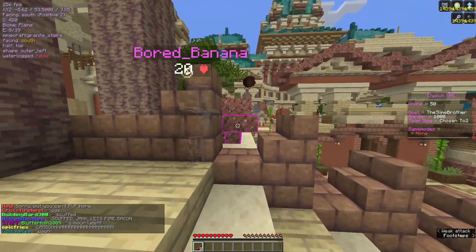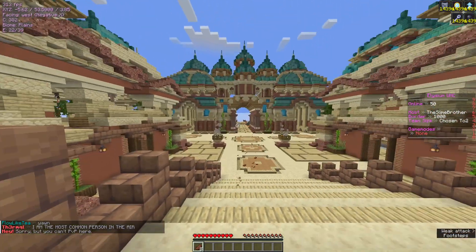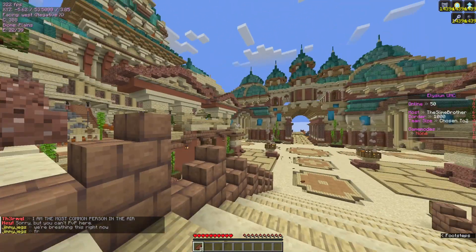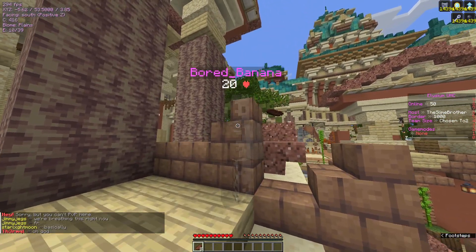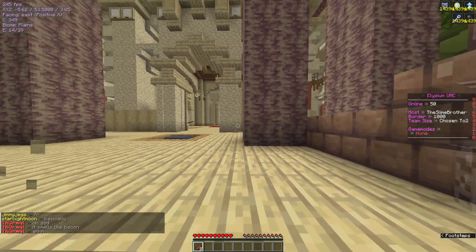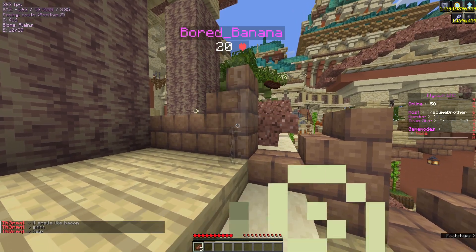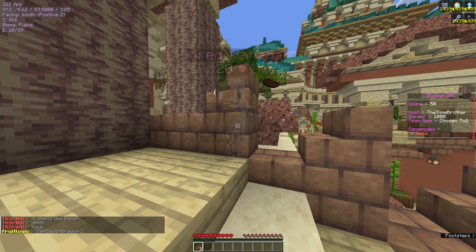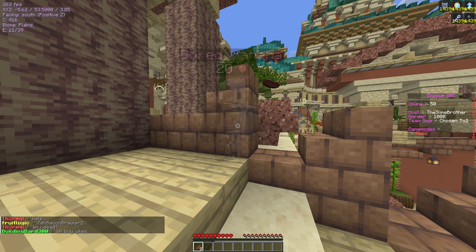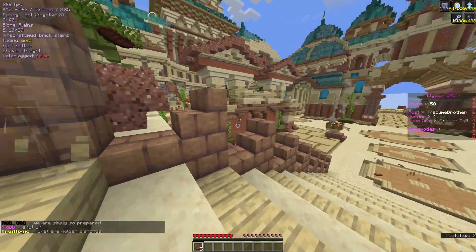We are bringing back an old classic from Season One: Diatomics. Basically, players are scattered throughout the world and can only be within a 30-block range of each other on teams. Once you leave that 30-block range, you will take damage every 30 seconds. You are able to sacrifice golden diamonds to increase the radius. Once your teammate dies, you no longer have to worry about that.